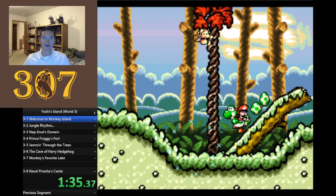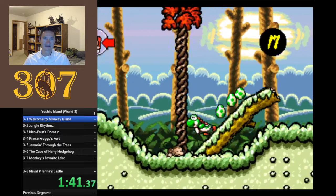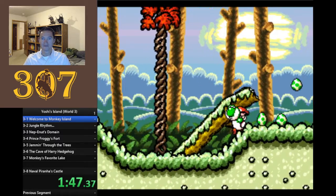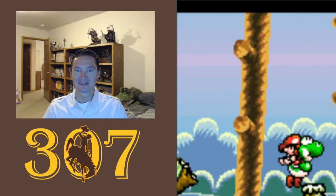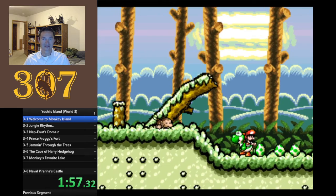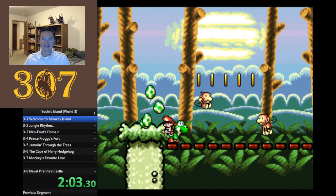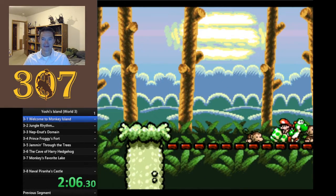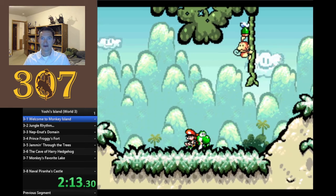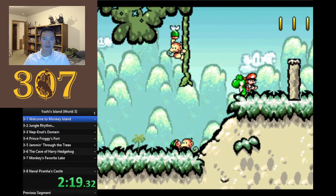The ones in the tree throw stuff at you - same mechanic if you jump on them. Oh, did you see that? It started to climb! That's so cute. Some can drop bombs. You might have seen the one with the watermelon - they eat a chunk and then spit watermelon seeds at you.